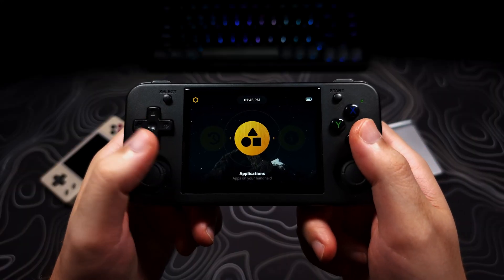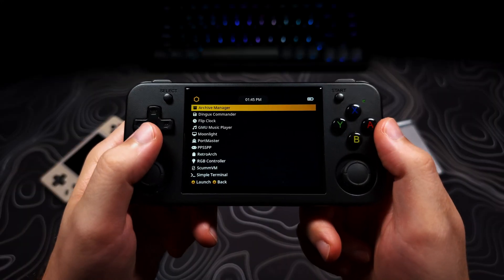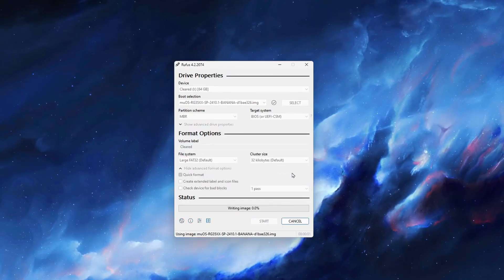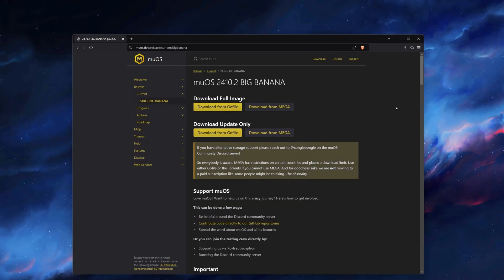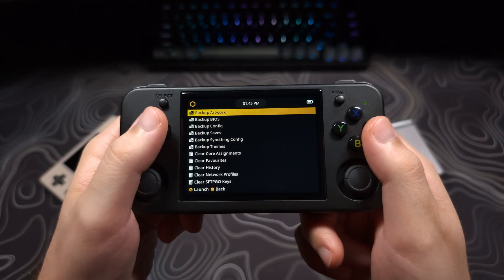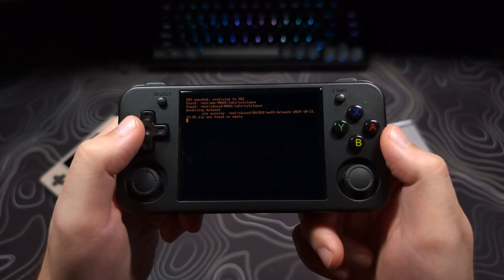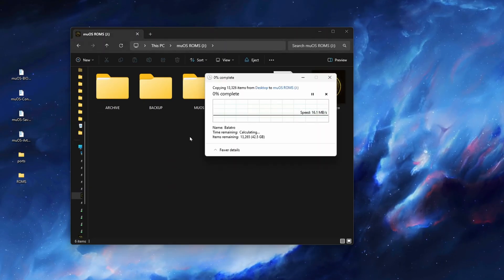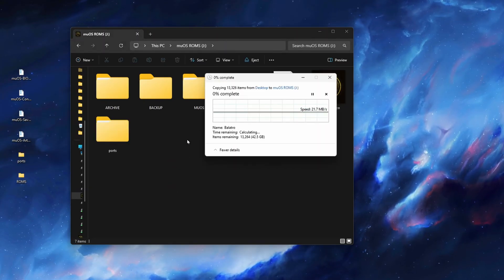If you are coming from a version older than Banana, like the Bean versions, or you have never used MuOS before, you must flash your SD card with the new full image of Big Banana. That can be found using the Go File link under Download Full Image. Make sure you're grabbing the correct one for your device. You will then also want to use the backup tools that I showed earlier, but I will not go through the whole process in this video as I covered it many times, and there are a lot of other good videos showing you the MuOS installation.